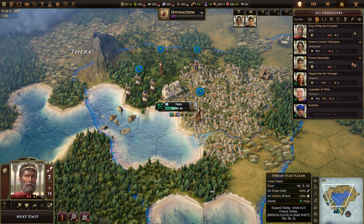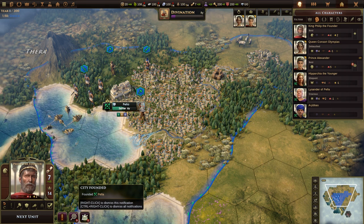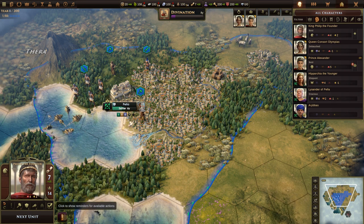City founded: Pela. Technology discovered — every civilization starts off with three technologies depending on which civ you pick. For the Greeks it's Drama, Stone Cutting, and Iron Working. That's a pretty solid start with those three.